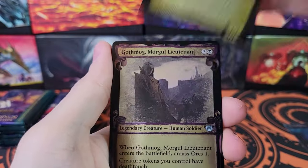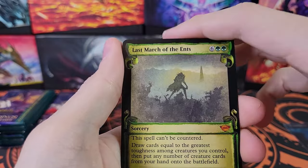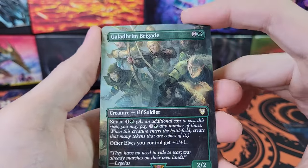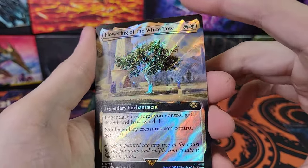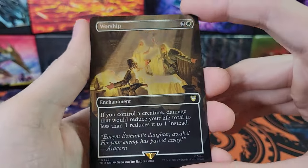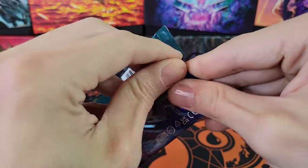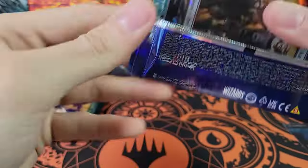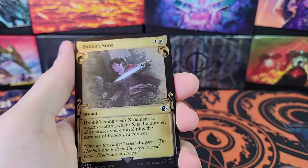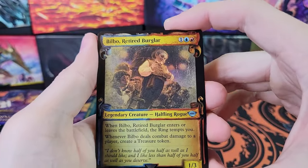Moving a little quicker through the first half of the pack. There's still some good stuff — some of those scrolls in foil are not bad. Last March of the Ents — that was a mythic. Nice. Flame of Enor foil, Galadriel Brigade, Flowering of the White Tree. Started off strong and then fell very quickly. The showcase surge foils are just not great. People do not like those showcases very much, even in surge foil.